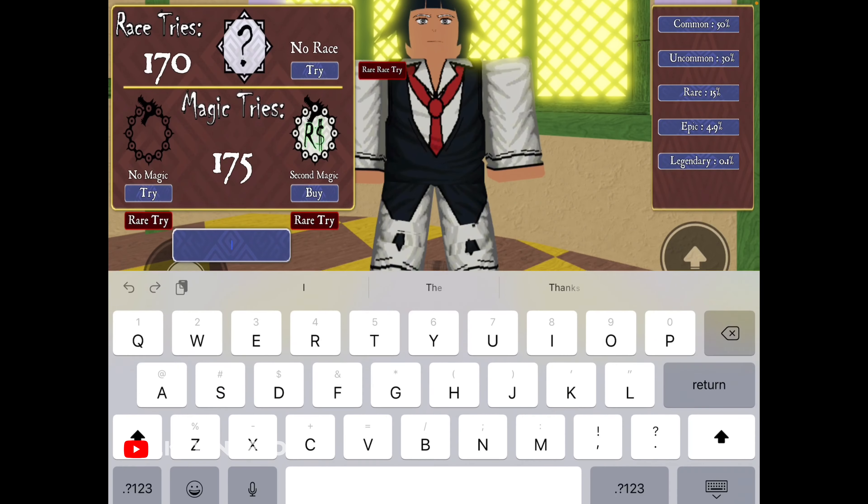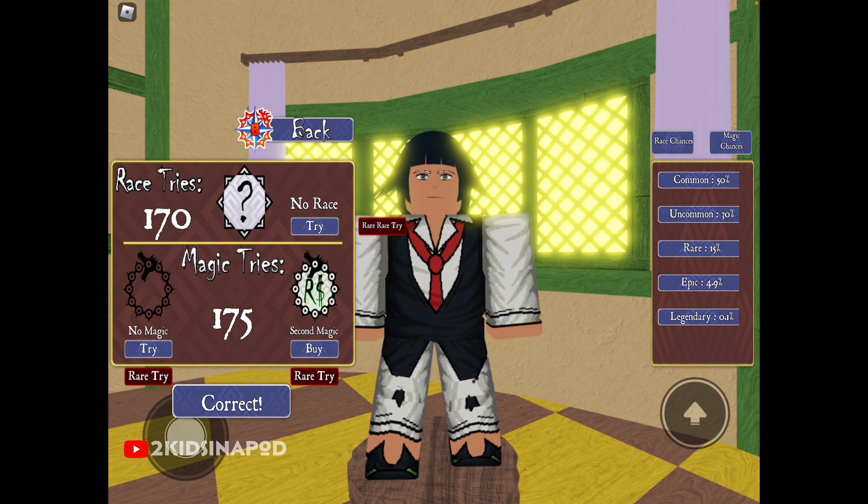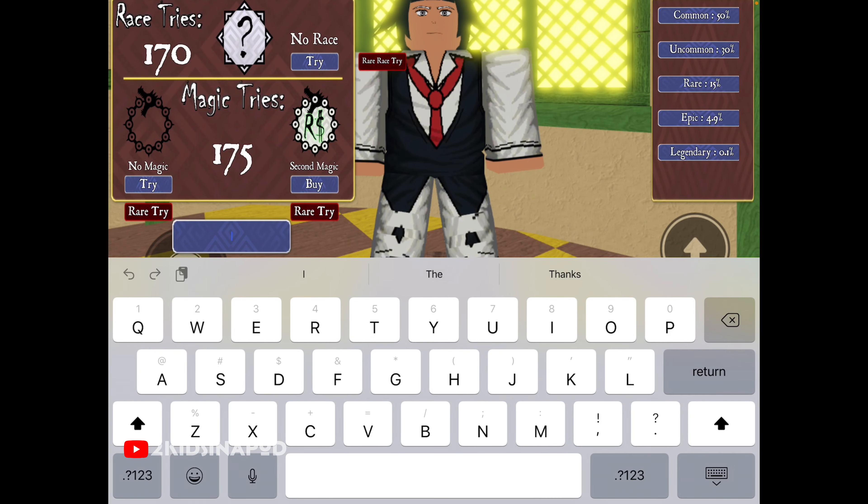The next code is 'fairyfay' — f-a-i-r-y-f-a-y. Enter that and it's correct, and that should give us 600 seconds of EXP boost.